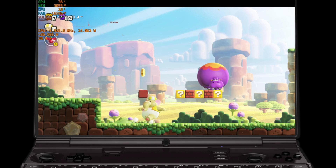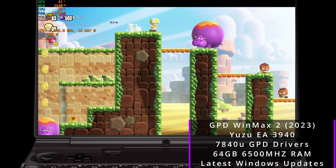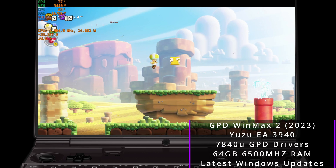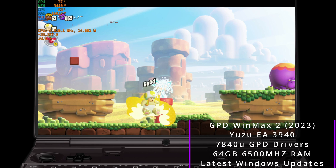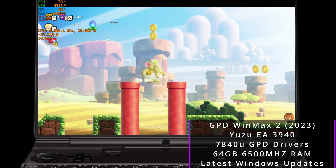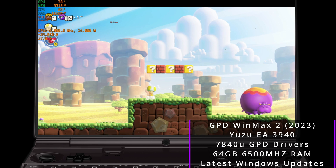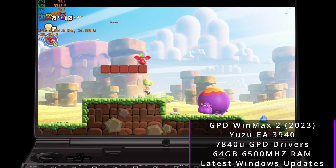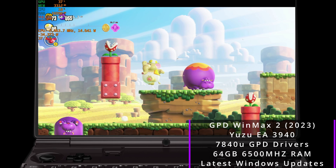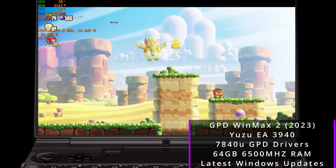Back on the GPD Win Max 2 in a completely new world environment - a fresh shader cache run. With any Windows handheld running Yuzu, shader compilations come pretty hard. You'll see dips down to around 40 fps, potentially even 30 at times. I've noticed that running below 40 fps - like 35 to 40 - the game seems to enter a slow motion mode. If there were a mod in the works, it would be something similar to Tears of the Kingdom's mod that prevents slowdown when it drops below a certain fps threshold.